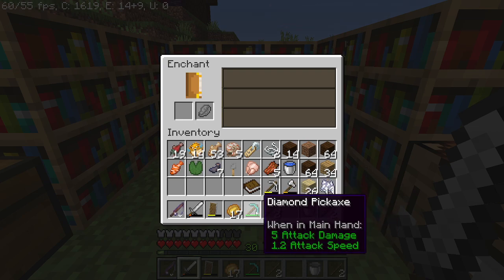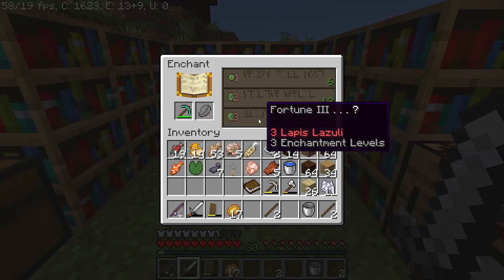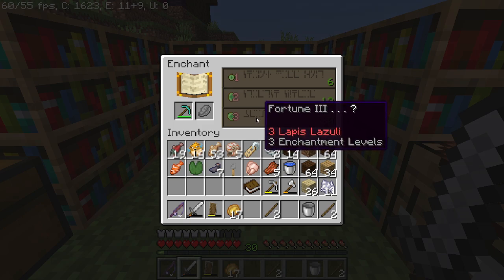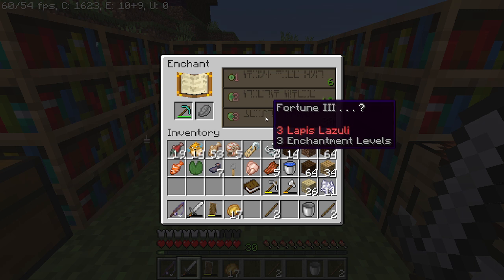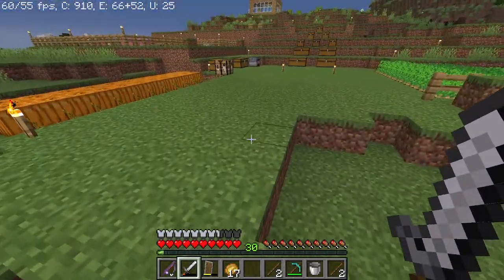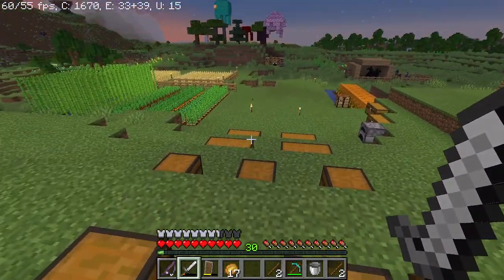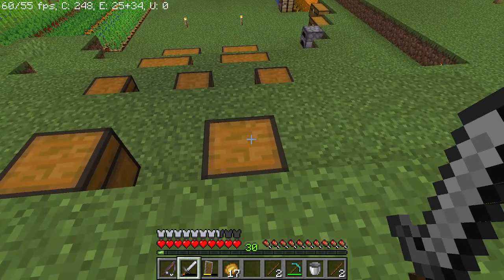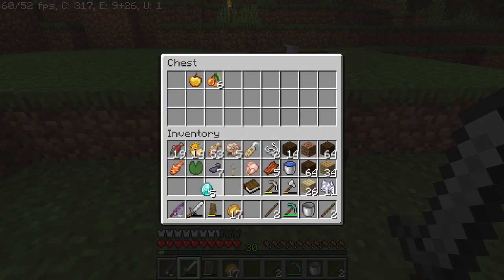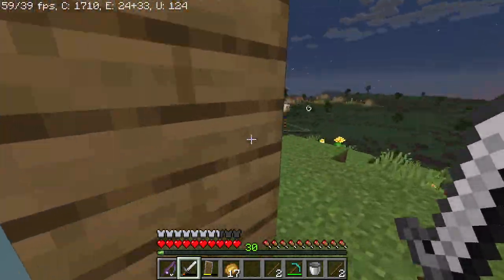If I put the diamond pickaxe on the enchanting table, I get Fortune 3, which is by far the most important — or one of the most important — enchantments for farming, because what this does is it allows you to get more resources from ores. You guys saw in my previous videos how when we went to explore into the cave, we barely got any materials, and I want to change that.